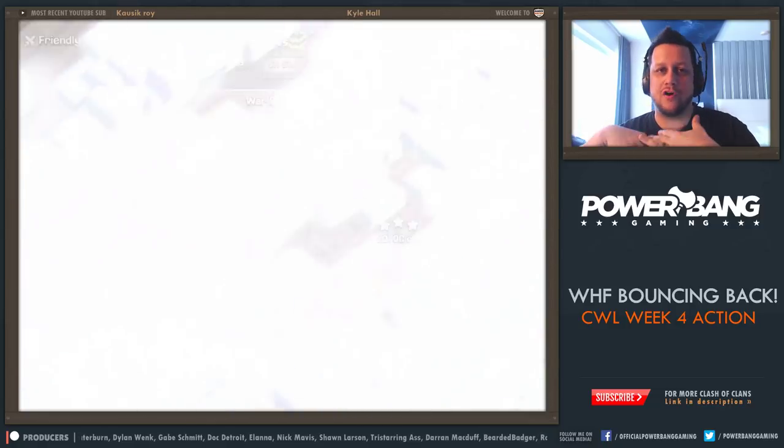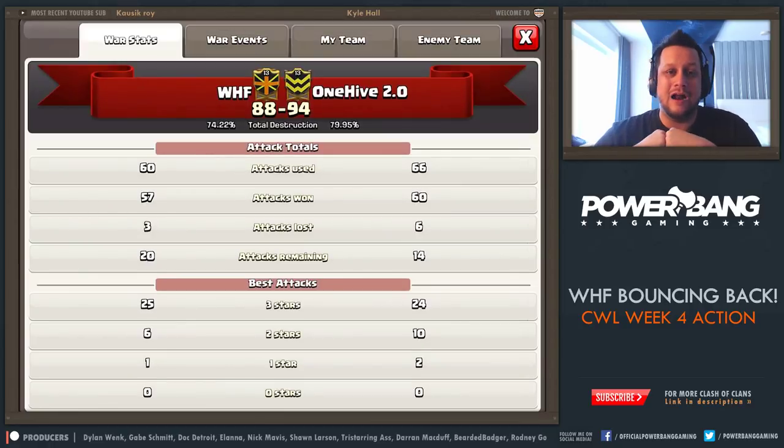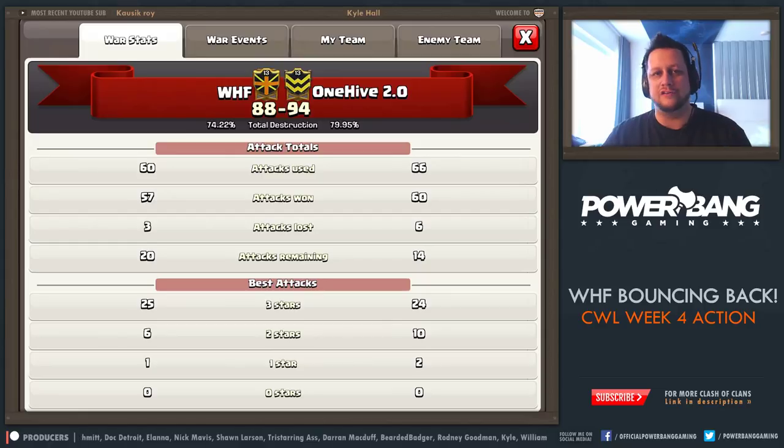That is the story of the war so far — six Town Hall 10 triples for WHF. We do have the lead on three stars with six fewer attacks, and we have a lot of Town Hall 11 still left to go — eight of them. That is going to do it for this episode, guys. I'm going to go out, do some exploring in the city. It is my anniversary today, so we're going to go out, have some good lunch and dinner, do some hanging out in San Fran before we go back tomorrow. I'm back in the office tomorrow night. Thanks so much for watching. If you haven't already, subscribe to the channel for more Clash of Clans action. This is PowerBang — I'll catch you guys in the next one.